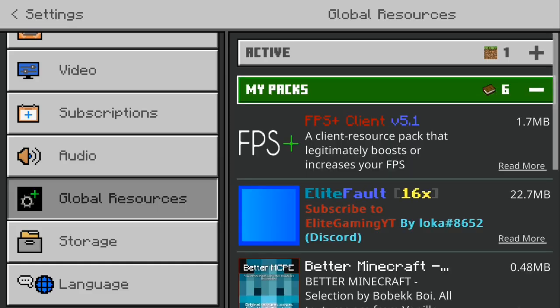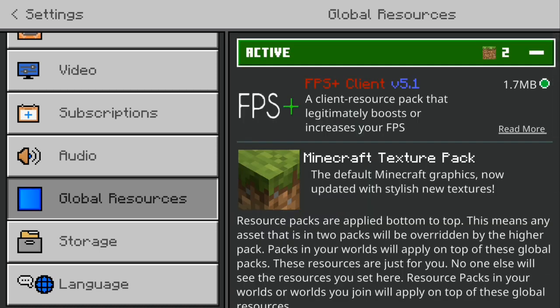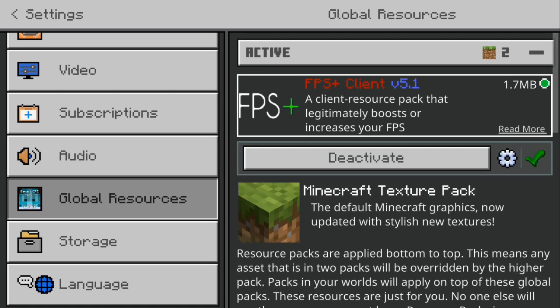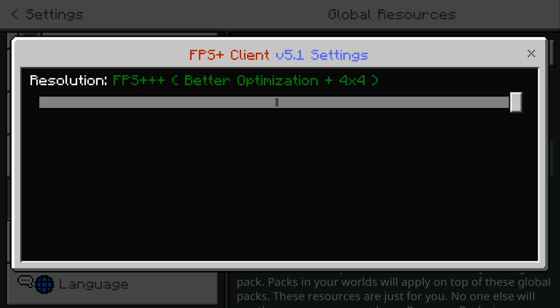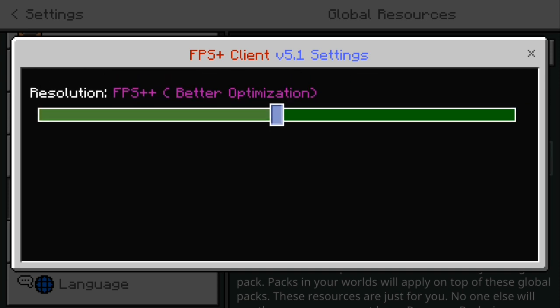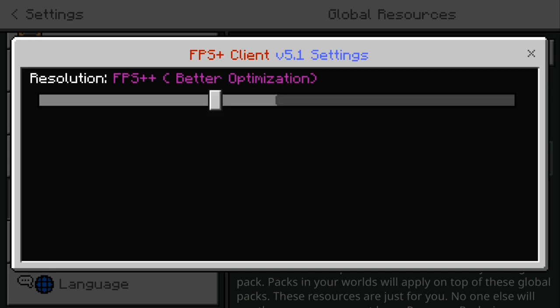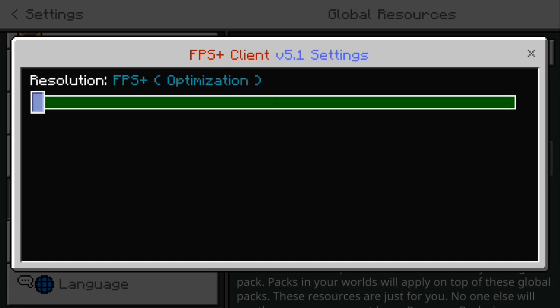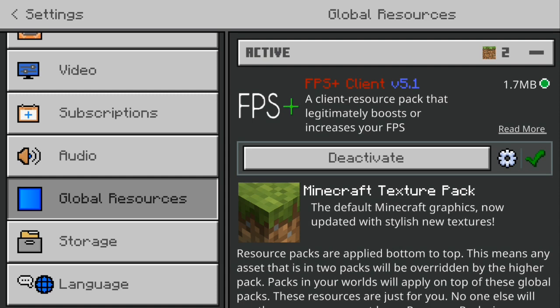This client is called FPS Plus Client v5.1, the latest version, and it does have some settings. There's FPS Plus Plus Plus for better optimization at 4x, FPS Plus Plus for better optimization, and FPS Plus for general optimization. We're going to leave it at the default, which is FPS Plus Plus Plus.